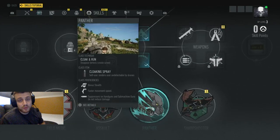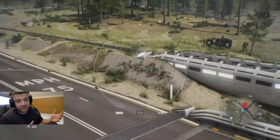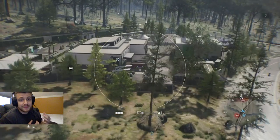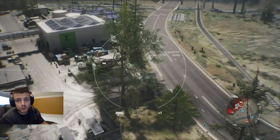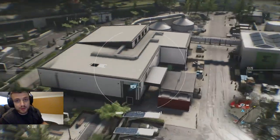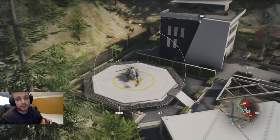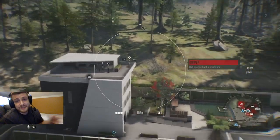Another early game tip — especially if you're new to the Ghost Recon genre — is your drone. You can throw your drone in the air, and before you infiltrate a base you want to mark as many enemies as you possibly can. This gives you the upper hand: you'll know exactly where everybody is and can plan your approach strategically. If you want to play this game the way it's meant to be played — tactical, strategic, quiet, like a ghost — this tip is absolutely essential.